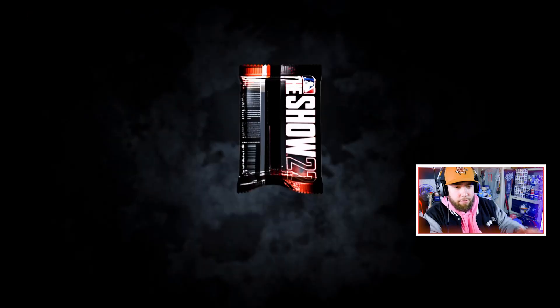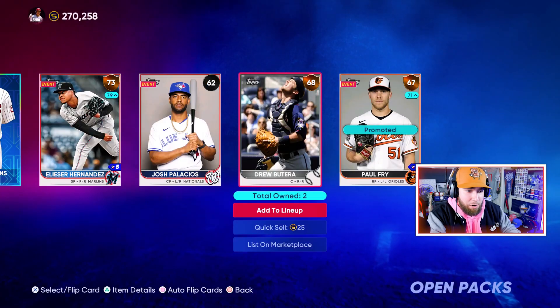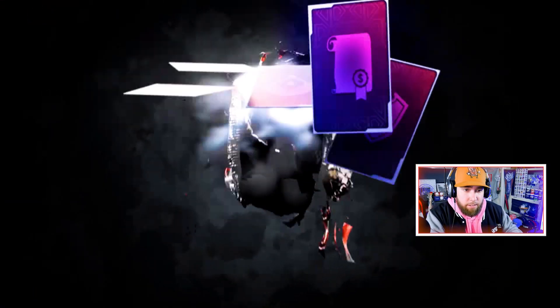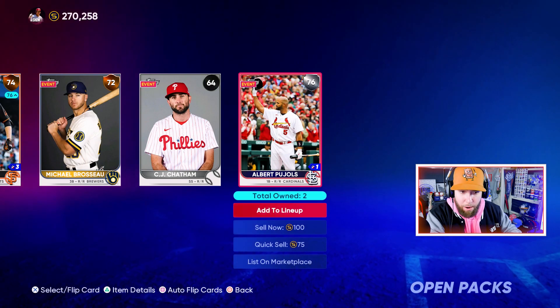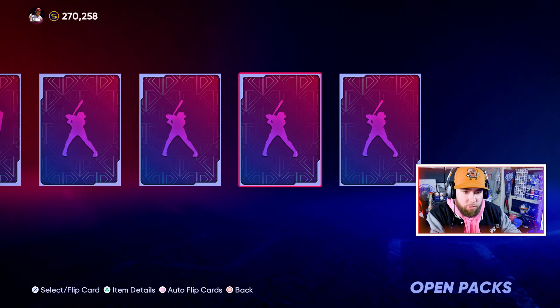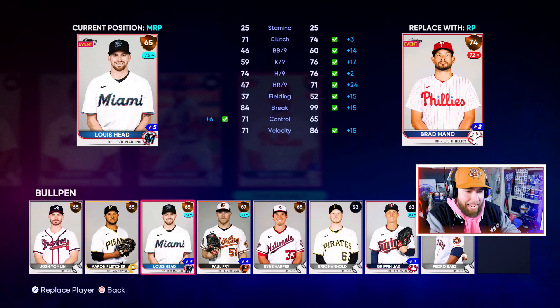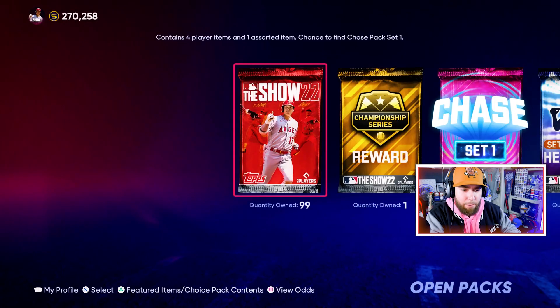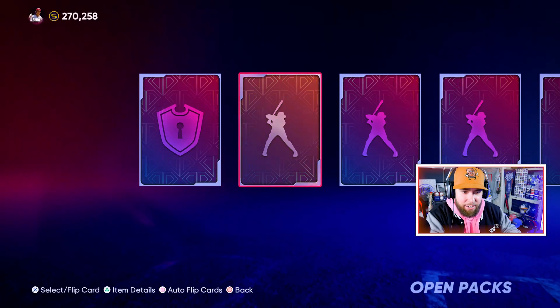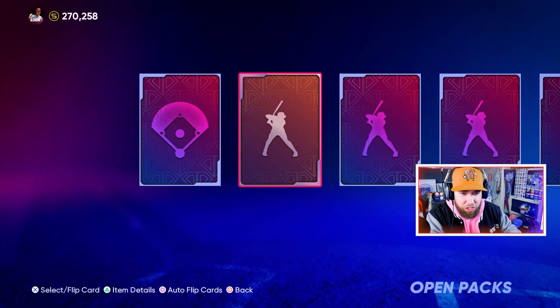Pack seven: Fry — actually not a bad bronze, he'll clear common in our pen. Pack eight: silver Albert Pujols — farewell season for Albert. Pack nine: Tristan McKenzie. Pack eleven — lucky number 11, first blue? No blue. Brad Hand drops to a bronze. Pack twelve: Nico Goodrum might end up on our bench. Nothing here. Patrick Sandoval — there's an upgrade to our rotation.